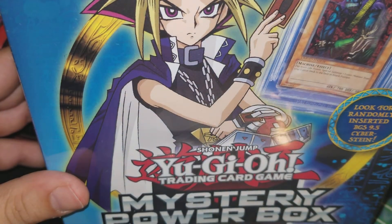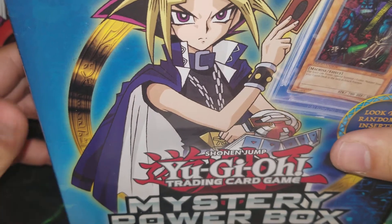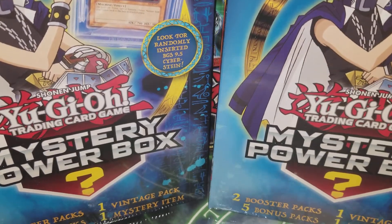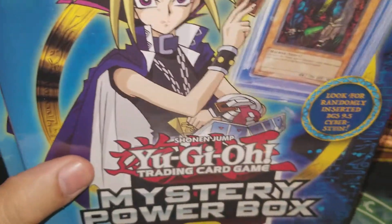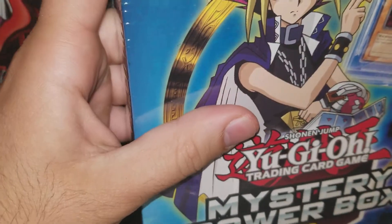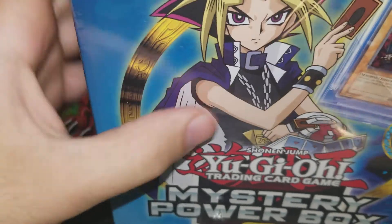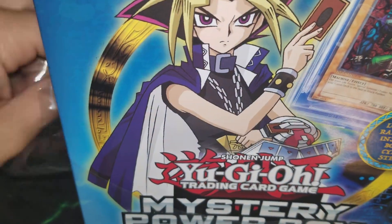Hey YouTube, Yu-Gi-Oh first that card coming at you with another awesome video. Today we got mystery power boxes - not just one but two. We're going to open these up, and what we want to pull is obviously that Cyberstein from SJC. Let's get right into it. I switched spots and have a lot less room over here, so I've got to find a new little area to record my videos.